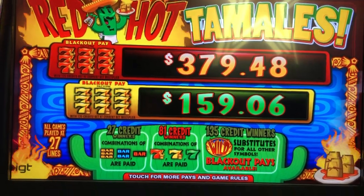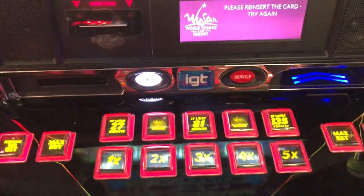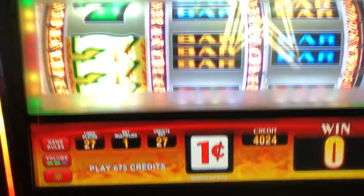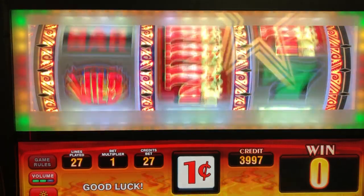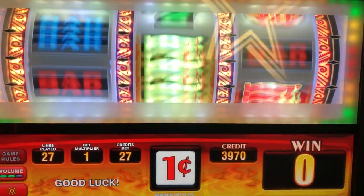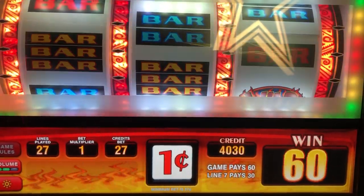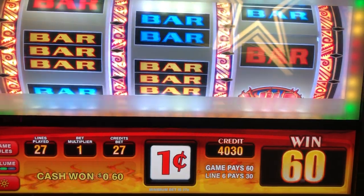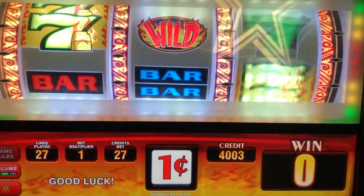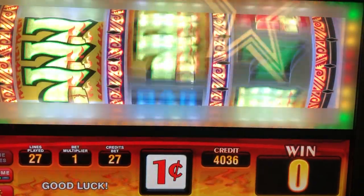All right you guys, we are playing some Red Hot Tamales. This is a penny machine but there are multiples you can play. I think I'm going to start with the 27 lines. We've got $40 in here from the last one we played. We're here at the Windstar Casino — you can see the Cowboys star in the glass there, and their little sports bar is behind us.